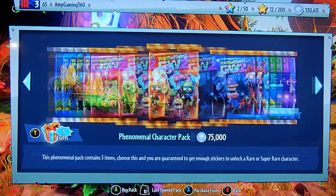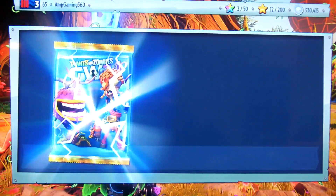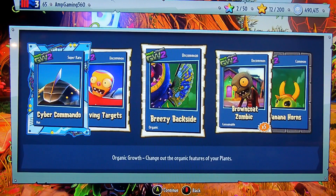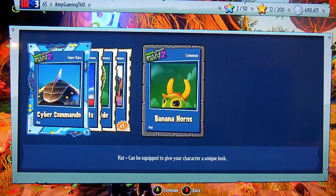Let's go back to the sticker shop and spend our next 30,000 on another Zanny Zombopolis pack. If we get another Legendary, please. A Cyber Commando for the Citron - that is cool. Move-in targets for the All-Star. Backslide for the Chomper. Five Brown Coats. And Banana Horns for the Peashooter.